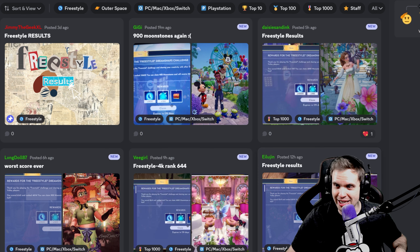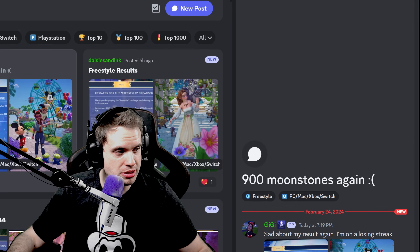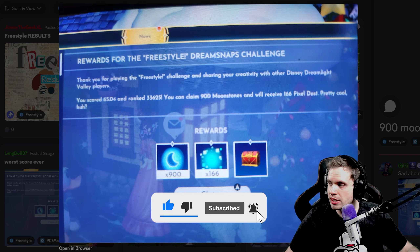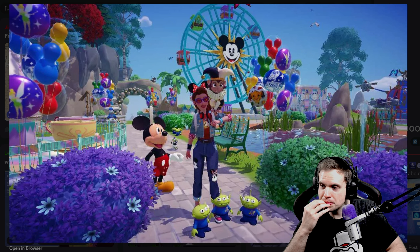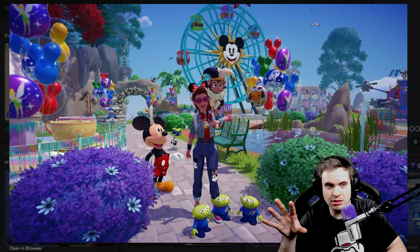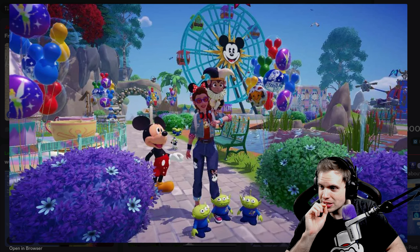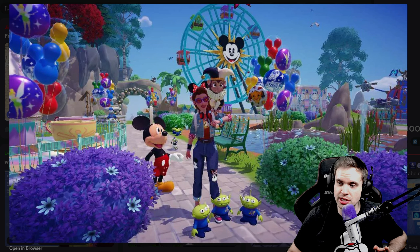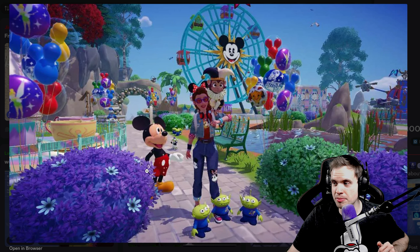Let's start with Gigi — I'm sorry, I don't know how to pronounce your name. 900 moonstones again, rank 33. Let's check it out. That's a good looking photo, but the light. If I were to guess what the issue is, I would say probably the light — it's not hitting your character from the front. Your character is in shade, which makes it a little bit too dark, while the rest of the scene is very bright. Especially considering it was an outfit challenge, just a little bit more light is needed. Try playing with the time of day — you could get a better angle of the sun. But it is a good submission. You definitely got robbed.